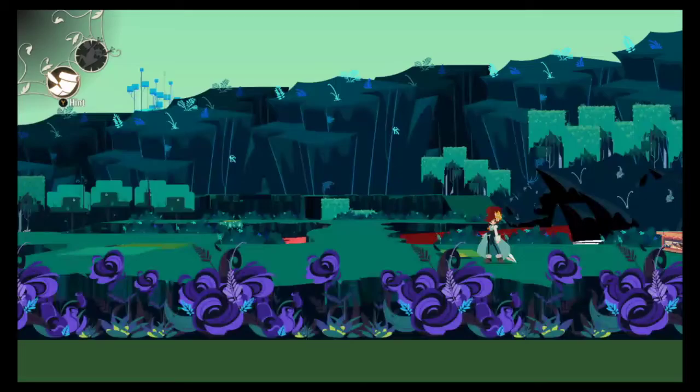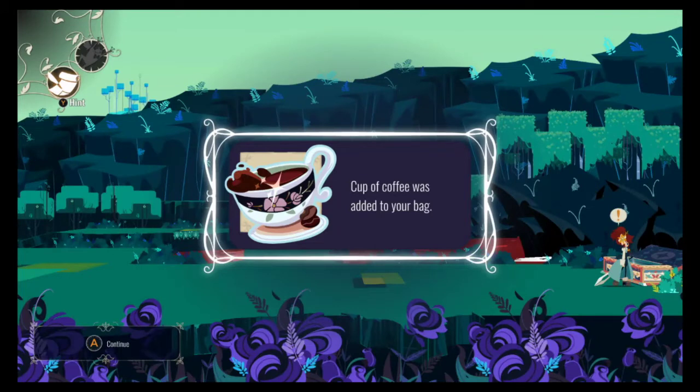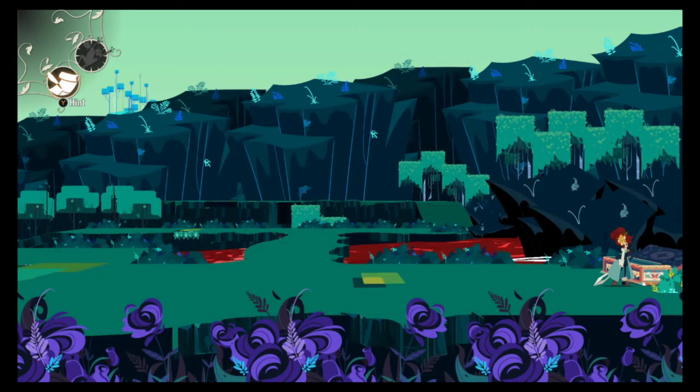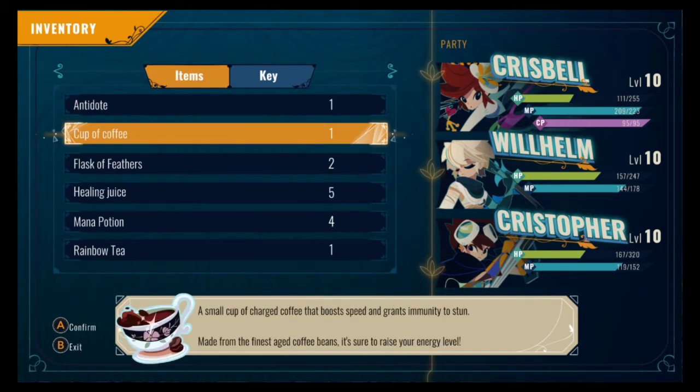Open this box. Cup of coffee was added to inventory. Cup of coffee — boosts speed and grants the moon to stun. Made from the finest aged coffee beans, sure to raise your energy level.